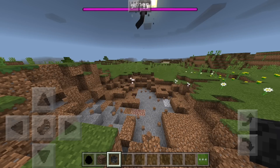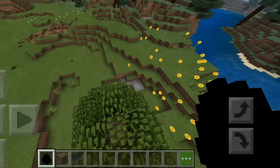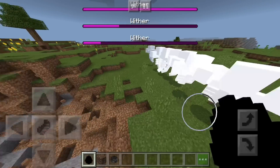So I have something here for you. I present to you: item.spawn_egg entity.wither.name. Boys, this thing spawns instant withers — it's a wither spawn egg. Basically, what you do is place this down anywhere and you literally have an instant wither.